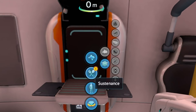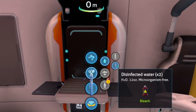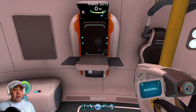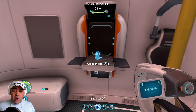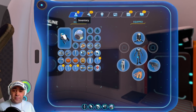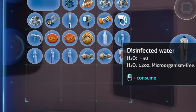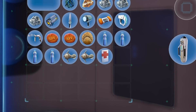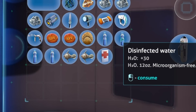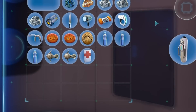We can make the water - we'll make two of those. Look at us crafting! We need to drink one of the water. We've got disinfected water, disinfected water, disinfected water - we've got loads! We're good for everything I think. I'll drink one more disinfected water - that'll keep us good.